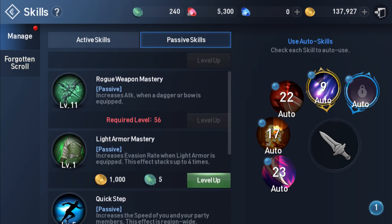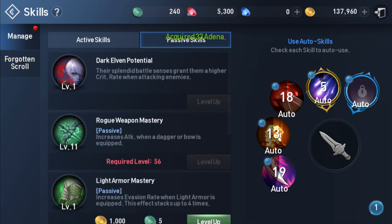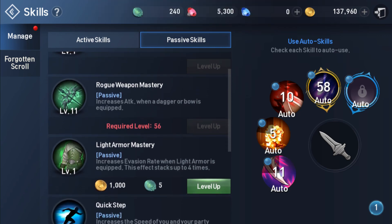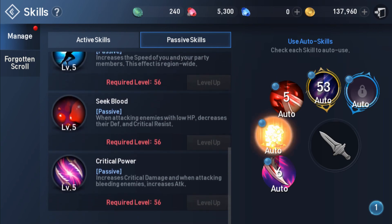The number one thing you should invest in is passive skills. This is the same for pretty much all classes, as passive skills give you the most bang for your buck in terms of damage output. If you have neglected your damage passives, seriously go back and fix that immediately.